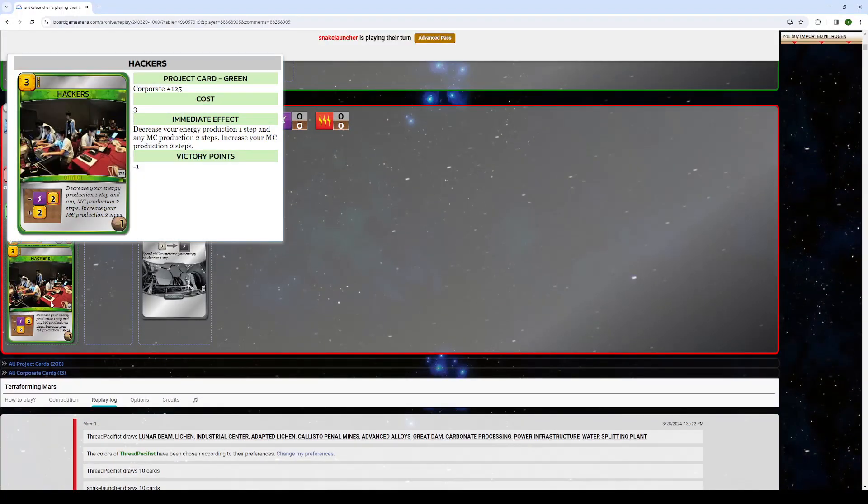I'm not very high on Hackers. The cost of it — don't think that this is just 3 Megacredits. You bought the card for 3 Megacredits; the Energy costs 7 Megacredits. So it's a 13 Megacredit card. And then it only gives you 2 production. That means it's going to pay off in 7 gens. And it gives you minus 1 victory point — so 7, 8 gens to pay off. Incredibly slow payoff.